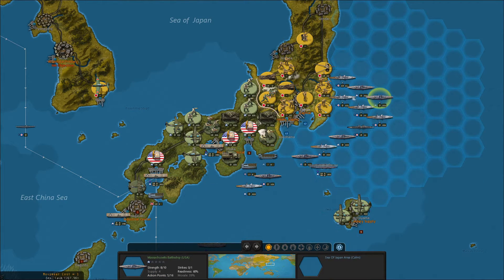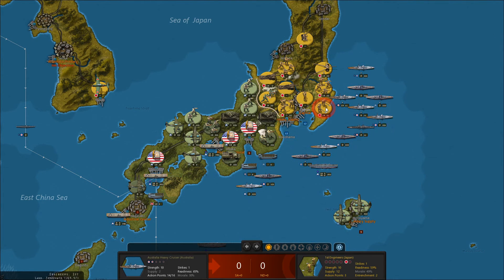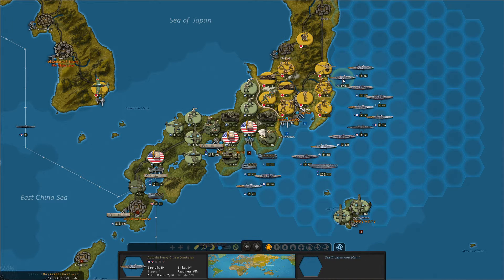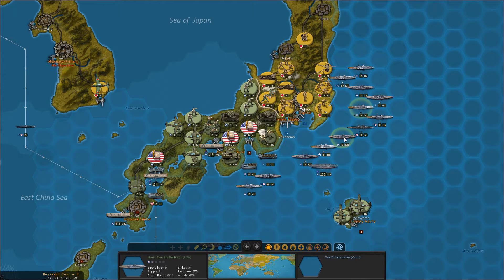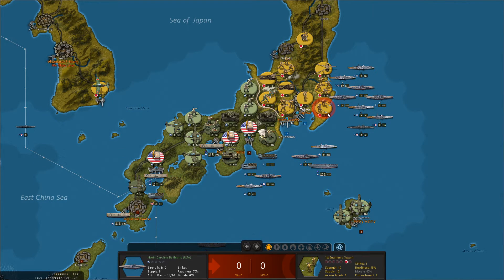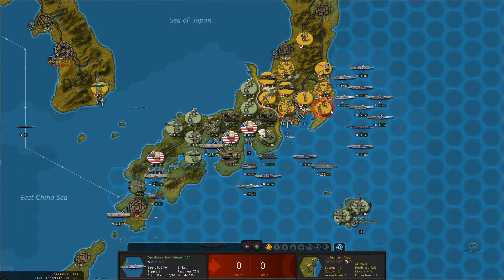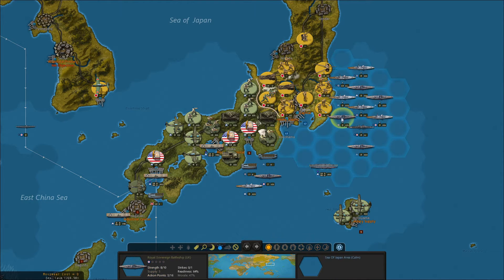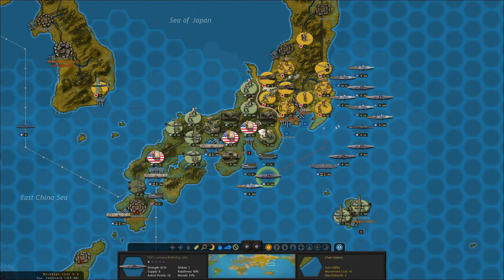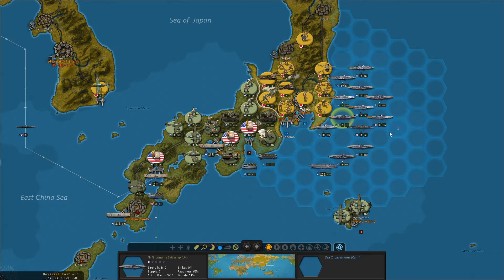I'm also curious if we can land some troops here where these Japanese engineers are. So I'm going to try and bombard these guys into oblivion and then see if I can't drop some troops there. Their supply situation won't be great, but it will be another sort of thing for the Japanese to worry about. I can't bombard Tokyo itself — I could try and destroy the port, that would wreck their supply also. But I think I'd rather try and open up a front just east of Tokyo.